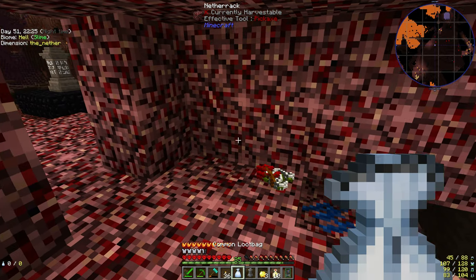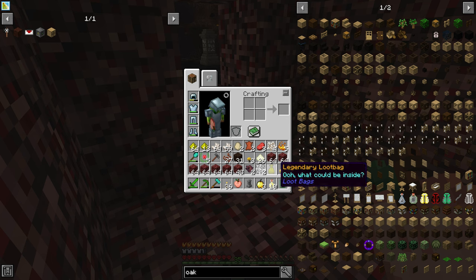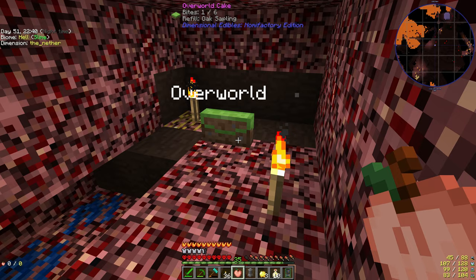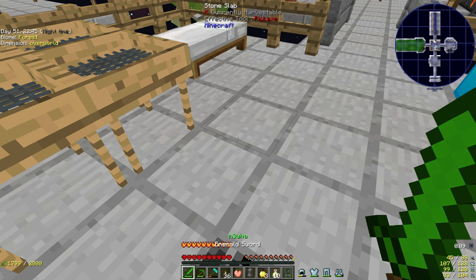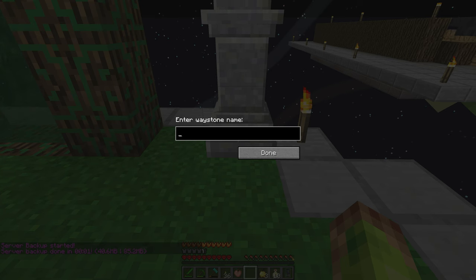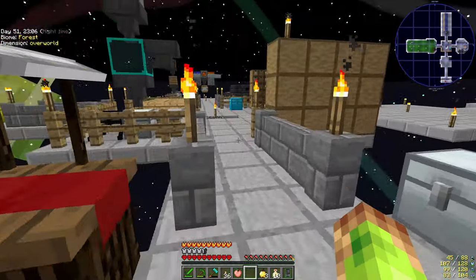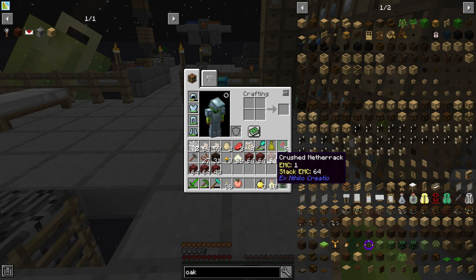The reason I mention being prepared is because I wasn't — I took the cake but when you put it down in the nether it's not charged, and to charge it you need overworld saplings, which I didn't have. So like an idiot I had to kill things until I got loot bags, and within the loot bags I finally got some saplings to charge the overworld cake and make my way back home.